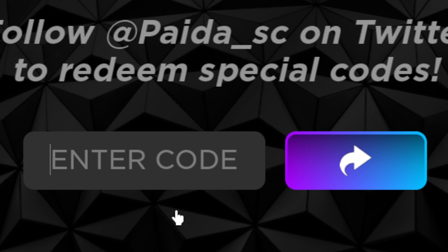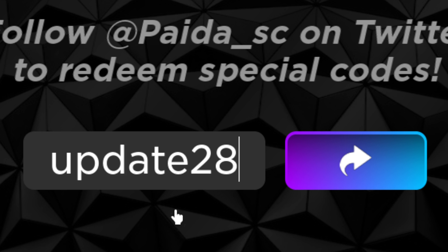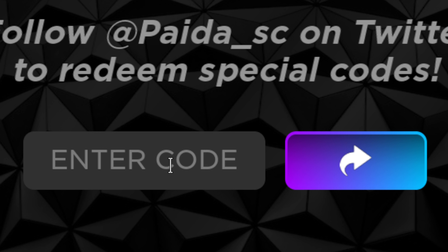The first code we're going to be redeeming is going to be all lowercase: ueeate28 — update 28. Then click this button right here. As you can see we've got 10 of each potion, 10 skill spins, 10 passive rolls, 10 souls, 10 skill spins, and 20 coins.